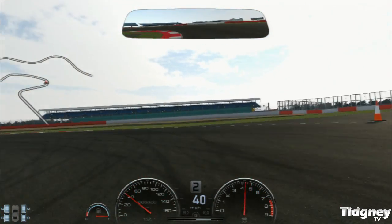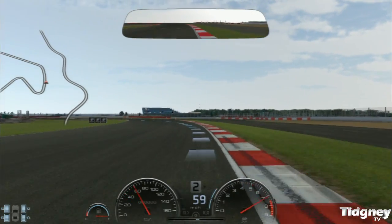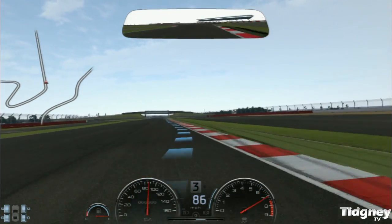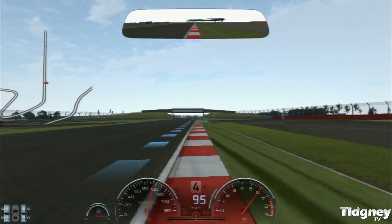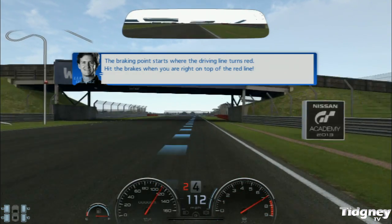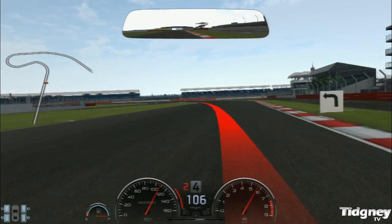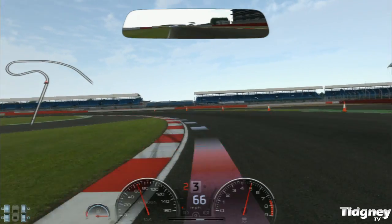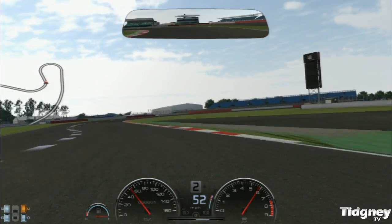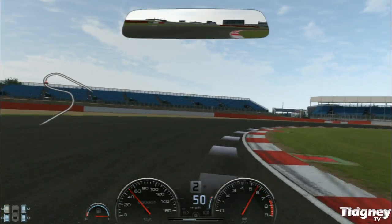I don't know which track configuration we're doing — it looks like we're doing the full circuit. Yep, we're doing the full circuit. I can't change it to manual yet. It feels really weird doing this in automatic. Let's just boot it — we're going to ignore Lucas slightly and just boot it. We'll break a tiny bit later than that marker. We could break much later than the marker there.